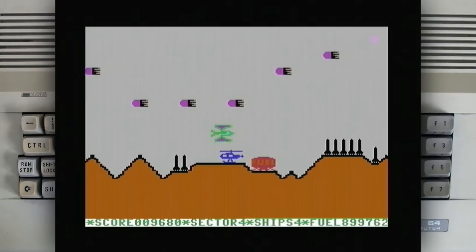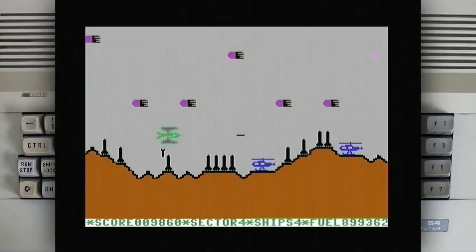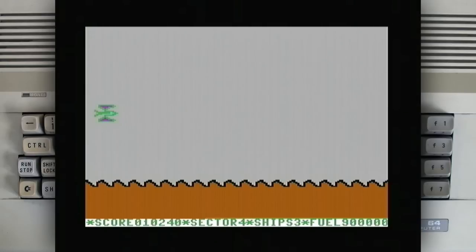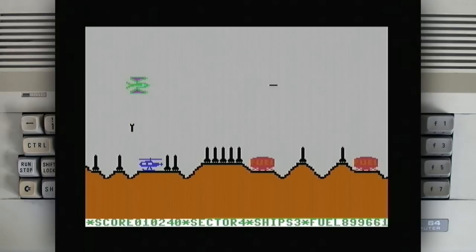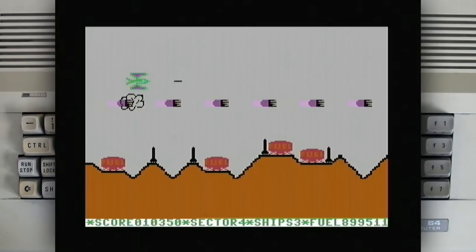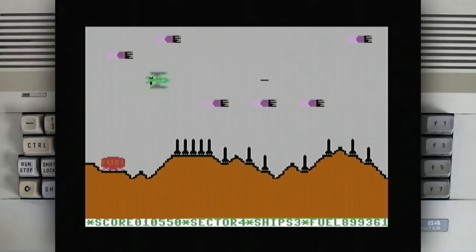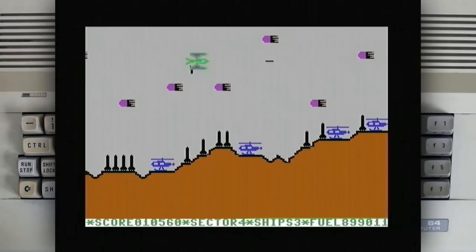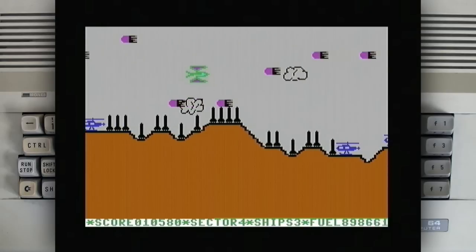I don't know what's shooting me, but that's a lot of enemy fire coming. Maybe I should just fly high. Can't really hit anything. I do like that you shoot non-stop — you don't have to press the fire button all the time, just keep pressing it and it shoots non-stop, so that's good.